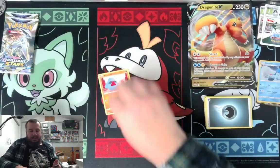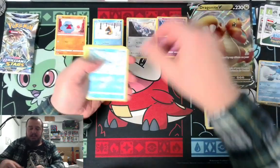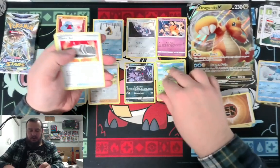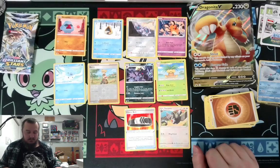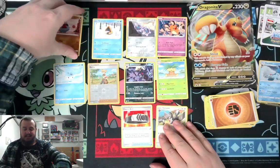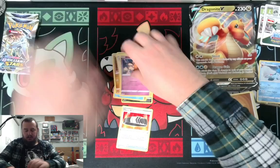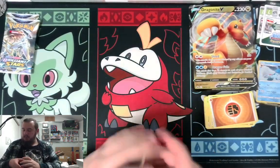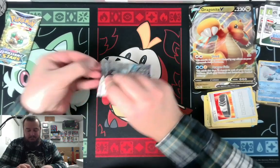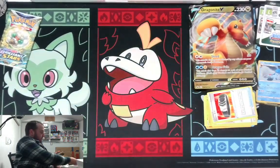Code card. We got Nosepass, Snorunt, Clank, Dedenne, Cubchoo, Berry, Grimmsnarl, Fighting Energy, Exeggcute, Choice Belt, Staravia. We got the Choice Belt — yay. Everybody so excited about regular art tools. Aren't they the best? Don't you just prefer those over the shiny gold ones with the weird textures? I know no one does. If you do, you're lying — or maybe you just have different tastes than I do.